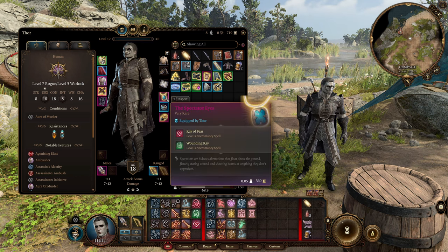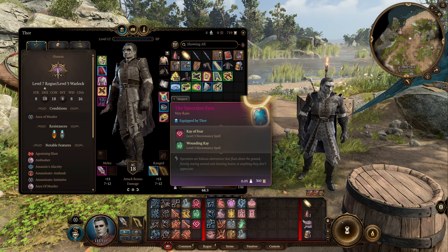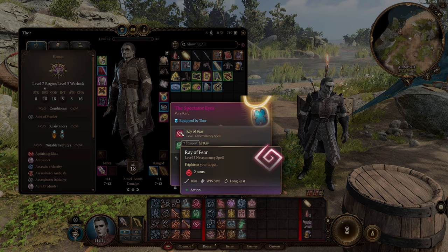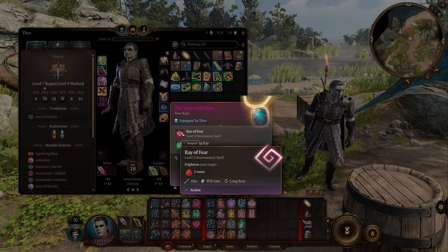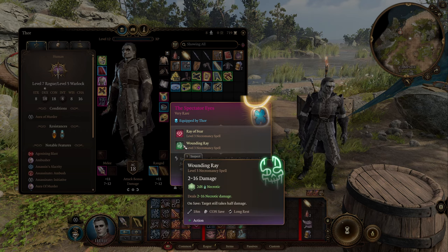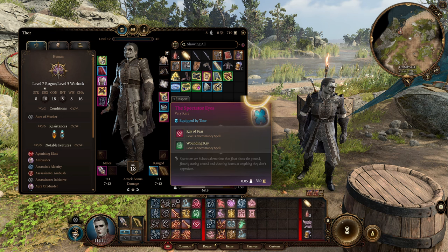Moving on to the amulet: we've got the Spectator's Eyes. This can be obtained in Act 1 by defeating a secret boss, and it gives you access to two unique spells once per long rest. The first is Ray of Fear, which frightens your targets unless they succeed a Wisdom Saving Throw — just another way of inflicting fear. Then Wounding Ray, which deals 2 to 16 necrotic damage. It's an extra little bonus that fits on theme and is quite fun.